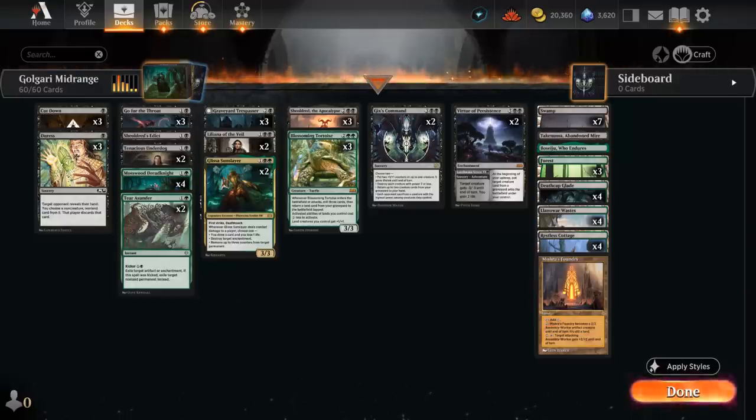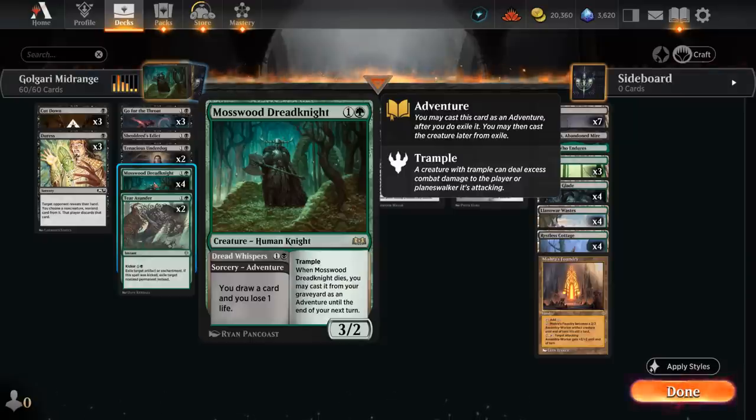The main reason to play Black Green is Mosswood Dread Knight, a 2-mana 3/2 trampler. When it dies we may cast it from our graveyard as an adventure until the end of our next turn. We could also start by playing the Dread Whispers adventure, a sorcery that draws a card at the cost of one life, so we can essentially keep getting back the Dread Knight over and over unless the opponent can exile it.